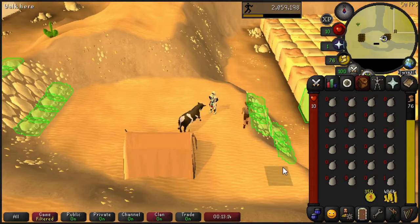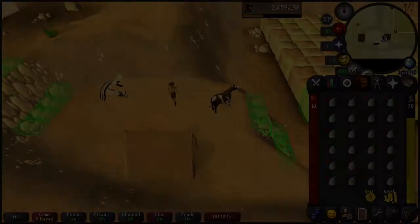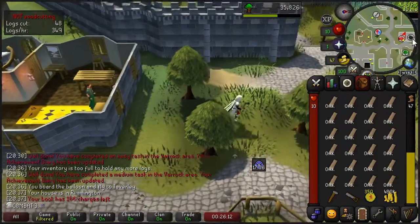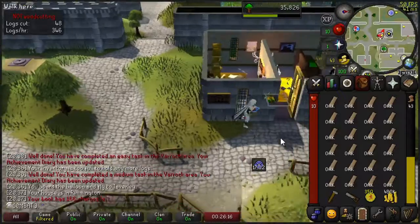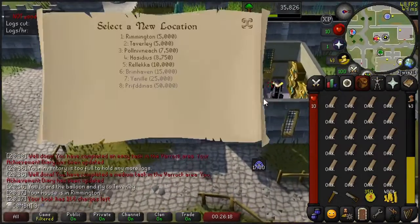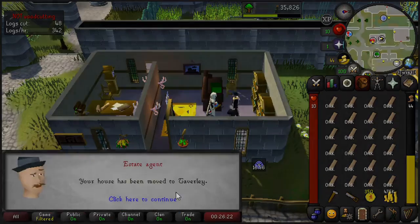I also wanted to showcase my cool home emote that I just got where I get kicked all the way back to Lumbridge. I was going to show you my construction method, however I forgot I need to move my house from Rimmington to Taverly. Make sure you do that first so you don't have to run back and forth — it's not very fun.